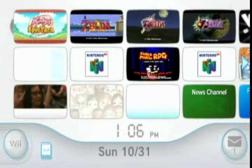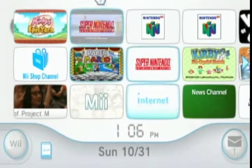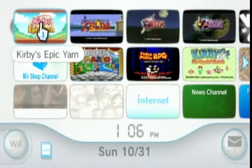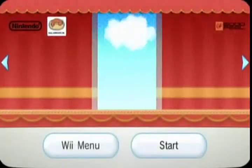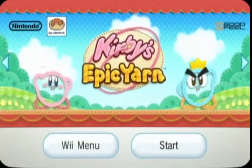Hey guys, this is Waluigi Walkthroughs here for a new walkthrough. If you can't already tell what it is, shame on you — it is Kirby's Epic Yarn!